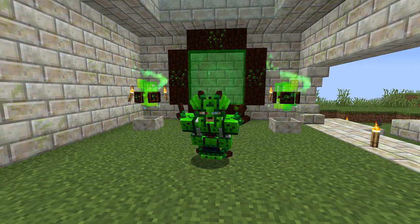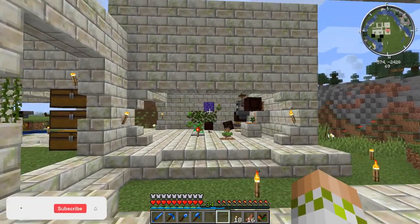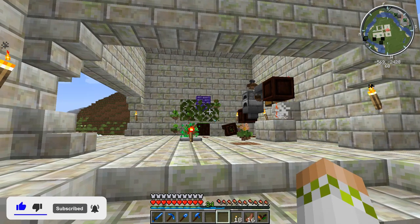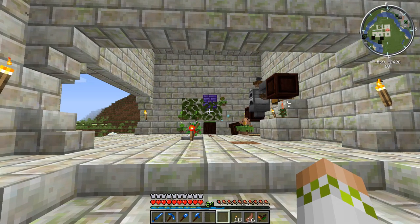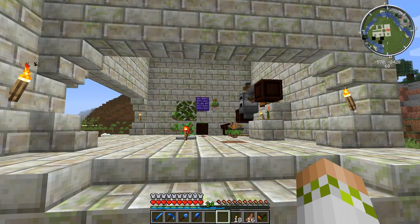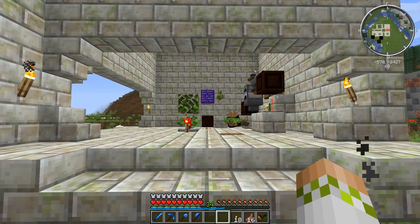We are back playing some more Surviving with Botania, and today we're going to be setting up some automated ore generation using the Orchid. Last episode we set up the infinite mana generation tree farm, which has been running flawlessly, generating tons of mana. That means we finally have excess mana to play around with, and one of the most useful things you can do with that is generate infinite ore — saving you a ton of time so you no longer have to go mining. With Botania it is very easy to automate ore production at the expense of mana using the Orchid.